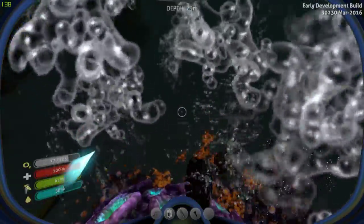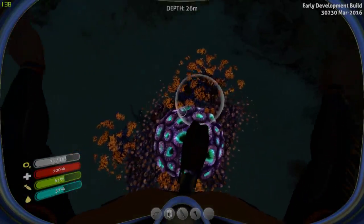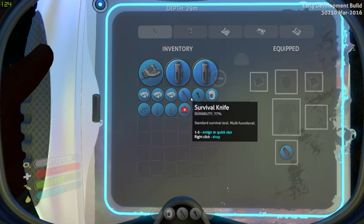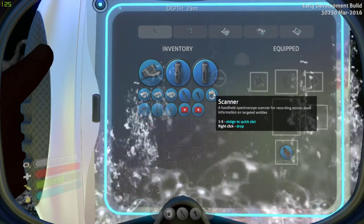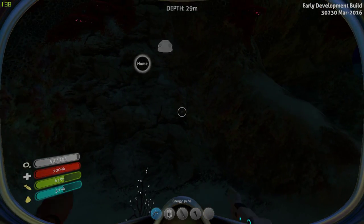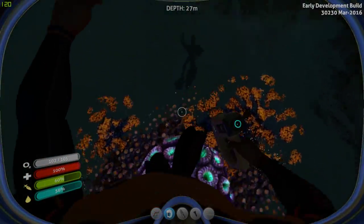Oh no - what did I just drop? I got my welder, my builder, my scanner. I guess I didn't drop anything - I only thought I did because I have an empty spot on my bar. I got the scanner out, let's do that.